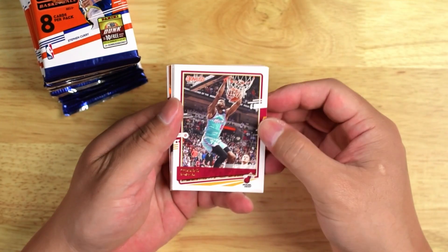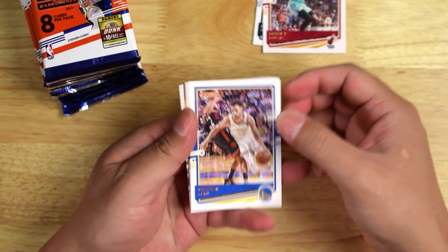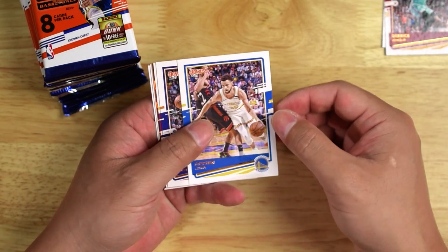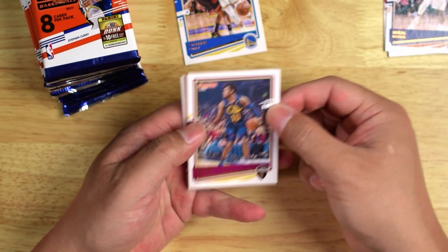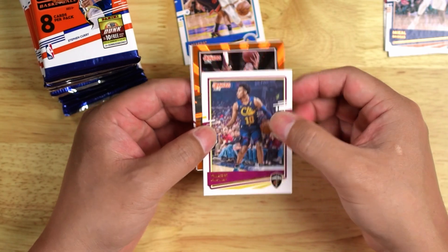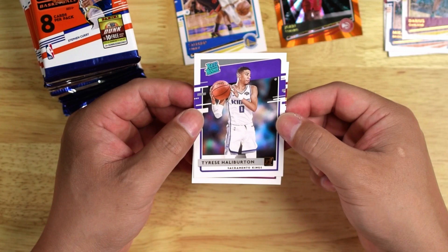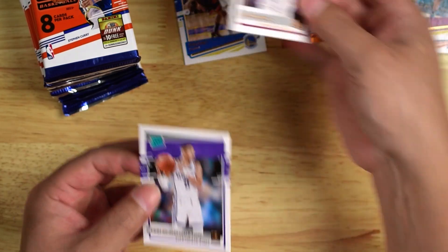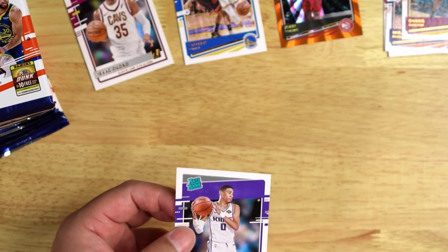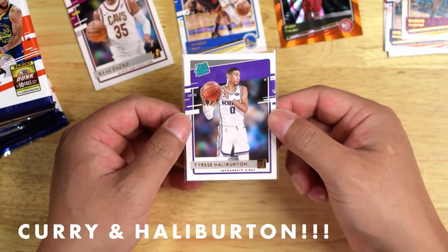Looks like we have something shiny here. Obviously we're trying to get a LaMelo — that would be cool. Steph Curry, the Chef is in the house. LaCale Bridges. And this is John Collins, orange — looks like an orange parallel, not bad. Tyrese Halliburton, nice. And Isaac Okoro. Let's sleeve this guy up.